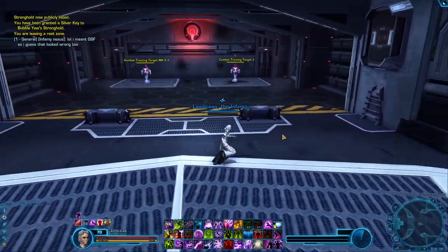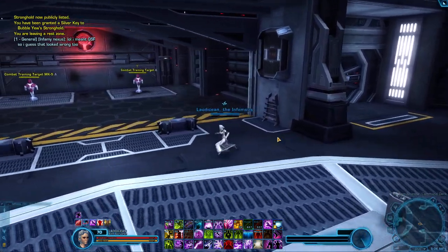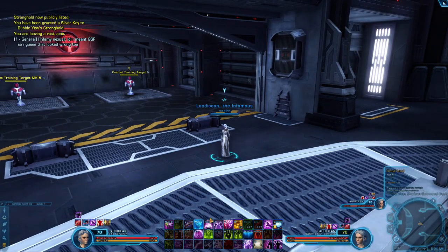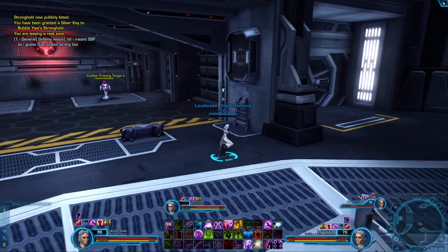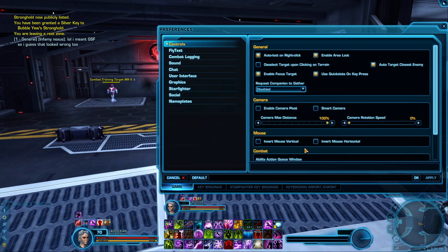I'll start with showing how my UI currently looks. I think this is a good layout, but obviously there are certain things that will be different between mine and yours, whether it's default or not. First thing first, you probably want to go to Preferences, then go to Controls.